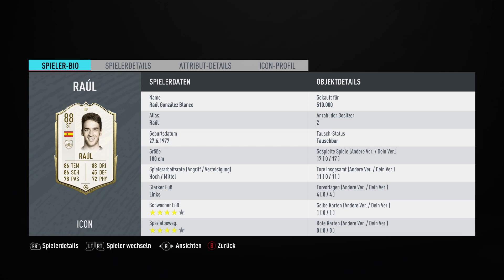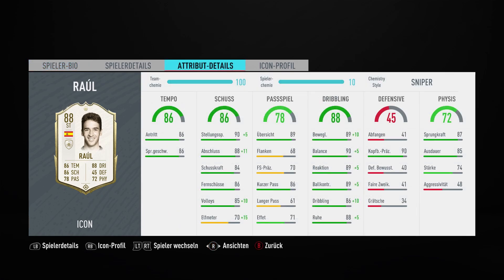Now let's look at his stats. He is 5'11 with high/medium work rates, left footed with 4-star skills and 4-star weak foot. When we look at his in-game stats we can see that he has good pace, very good shooting, okay passing, very good dribbling, and good heading and good physical.